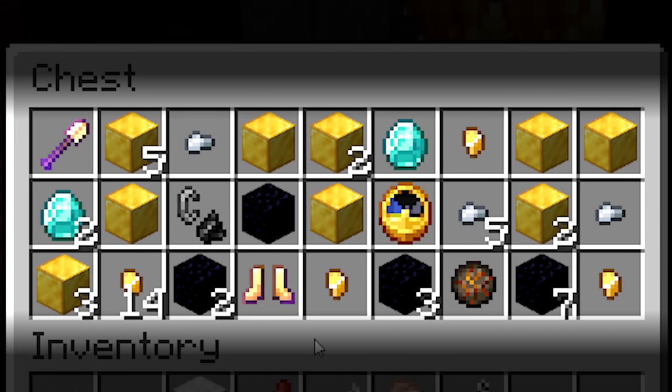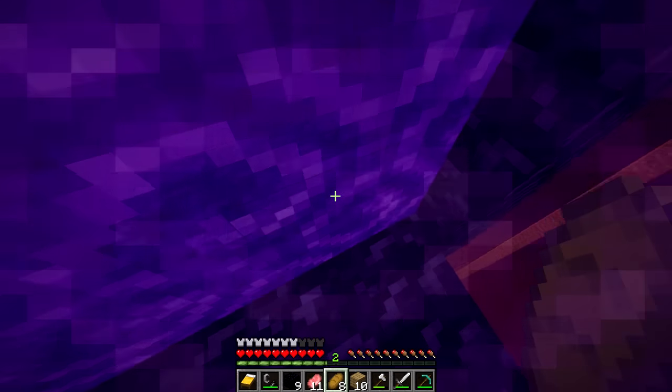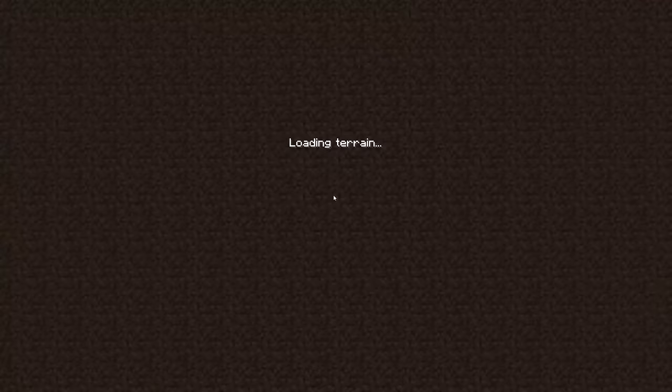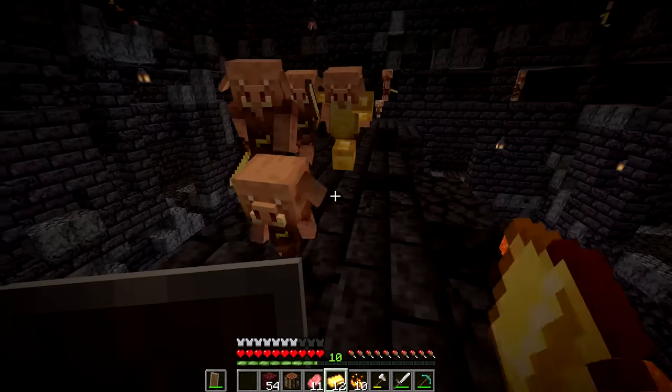The ruined portal's chest has a bunch of insanely impossible loot, which allows the runner plenty of resources to head right into the nether where they are in quite the predicament. To avoid having to build all the way to solid ground, the runner heads back to the overworld, walks a while, and builds a new portal which takes them right to - what do you know - a nether fortress.